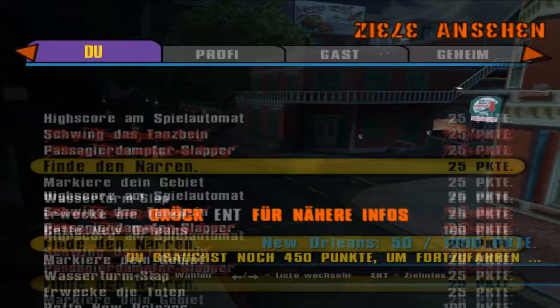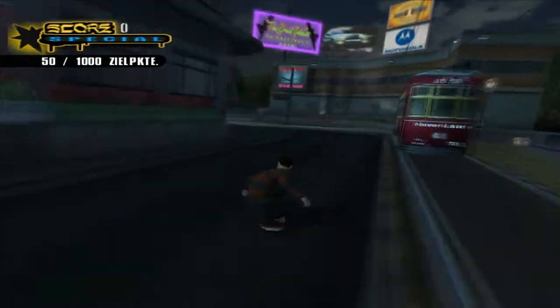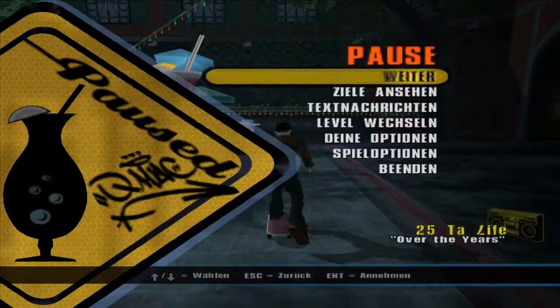Nächstes Ziel: 'Finde den Narren'. Der ist nicht schwer zu finden, der fährt hier nämlich auf dem Mardi-Gras-Wagen rum. Da ist er. War jetzt nicht wirklich schwer, das Ziel.